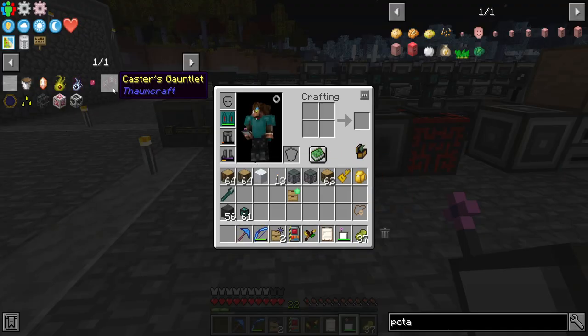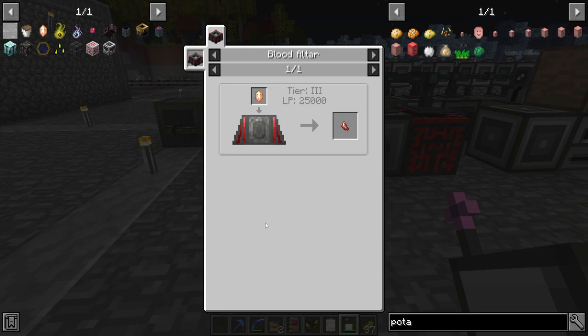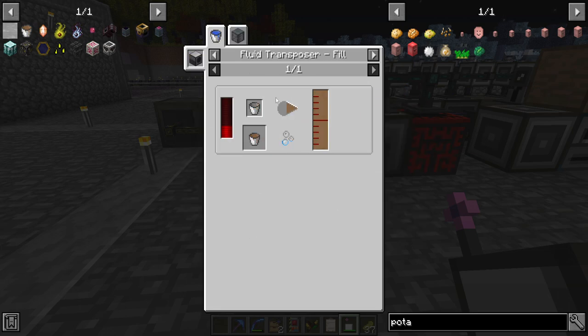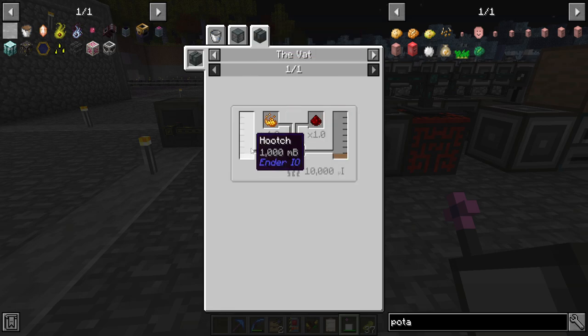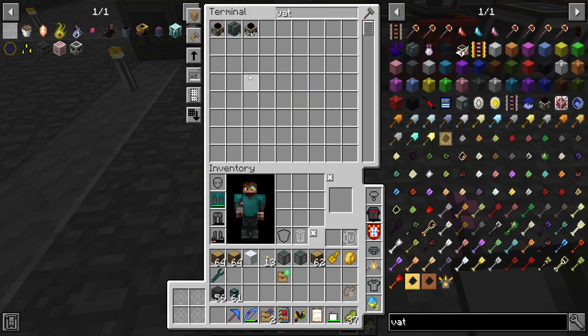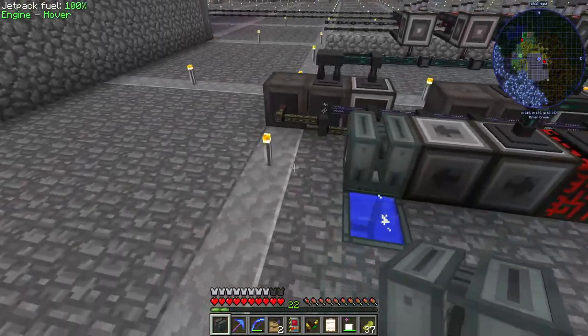In order to make the actual Caster's Gauntlet, we're going to need a thermometer, which requires weak activation crystals, which require lava crystals, which require fire water, which requires hooch, which requires a couple of vats. That's what I'm working on right now, because we need the Caster's Gauntlet to activate our Runic Matrix.